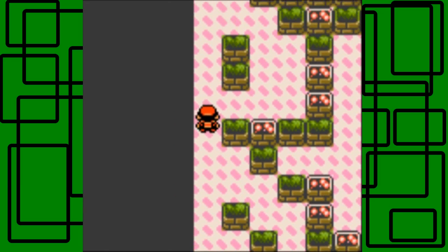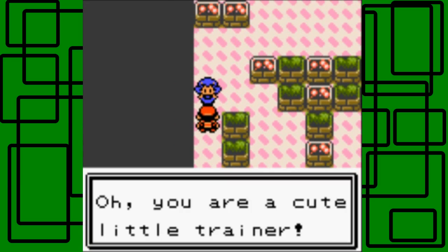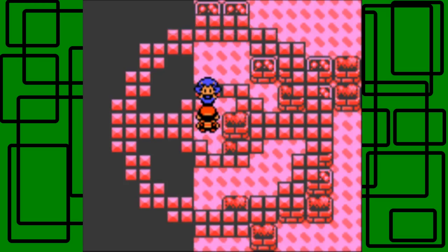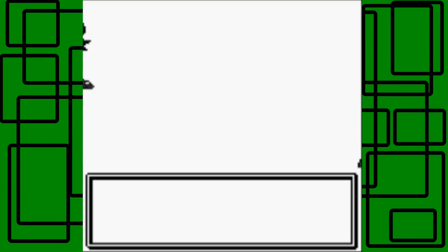We're going to make our way through this gym pretty easily. It's a very short gym - I think there's like three or four trainers plus the gym leader, which shouldn't be too hard to take down. But the gym leader, Whitney, is kind of tough honestly, with her Miltank that always uses Rollout and stuff.